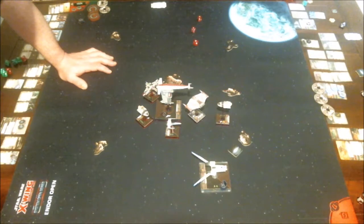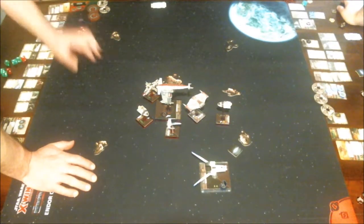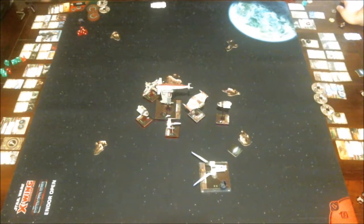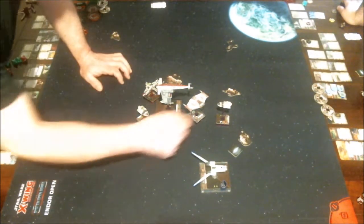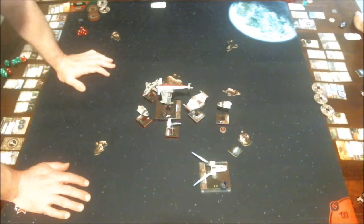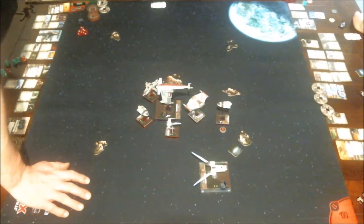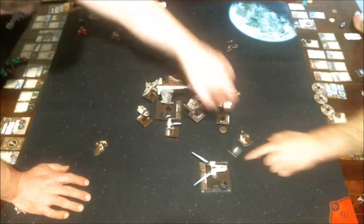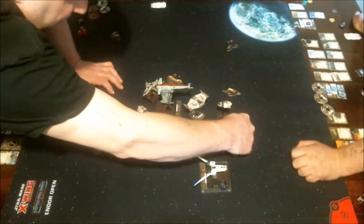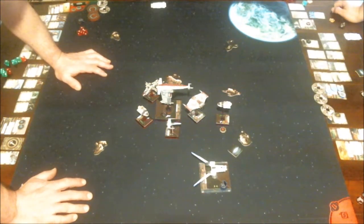Scrambler Missiles: I discard the card. If the attack hits, the defender and each other ship at range one receive one jam token, then cancel all results. So Nim and the ship-to-pede both have jam tokens. They're raspberry jam tokens — the red ones. With a jam token, you cannot use focus or evade until you get rid of it.